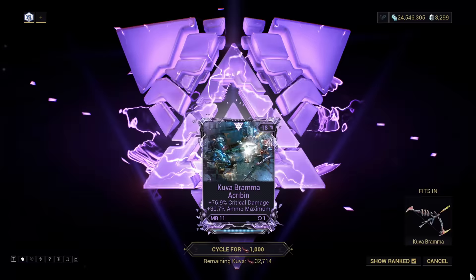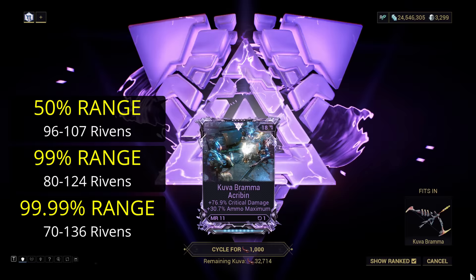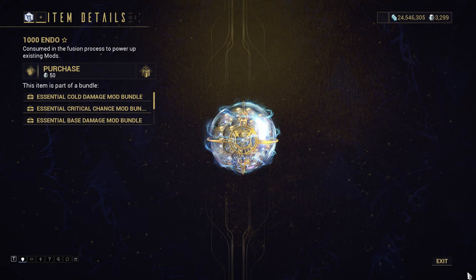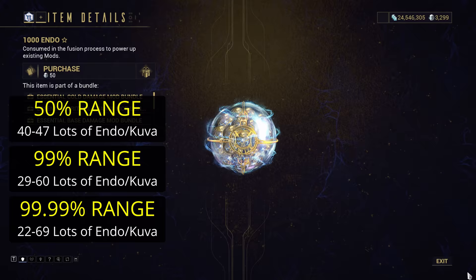Such is the nature of a bell curve. Rivens come out very similarly, as the chance of getting any riven is 27.9%, compared to a 28% chance of a sculpture. On average, you can expect to receive one fewer riven per year than Ayatan sculptures — even then, the most unlucky person should still see well over 60 rivens a year, more than one a week. Into the less common drops, we've got Endo and Kuva. Most people running a year of sorties will get 40 to 47 packs of each in a year. Roughly 99% of everyone will get between 29 and 60 prizes each of Endo and Kuva, and fewer than 1 in 10,000 people will get less than 22 packs of each.